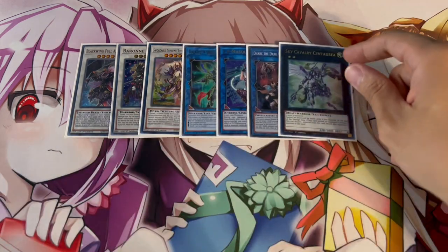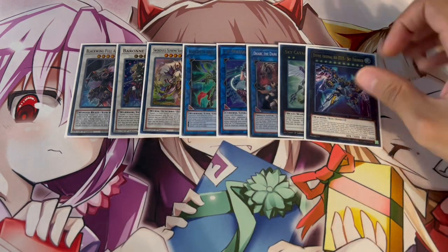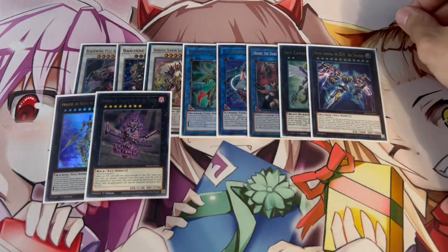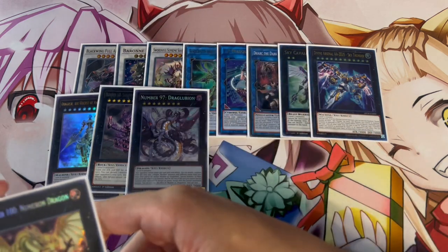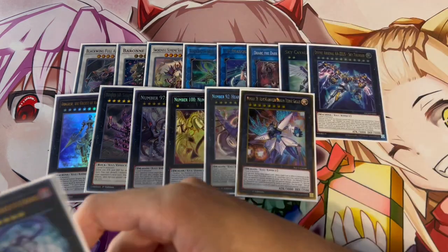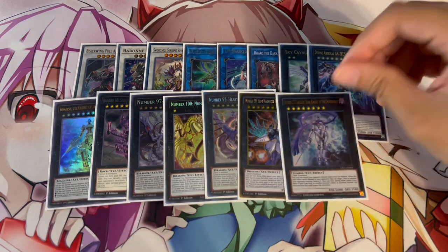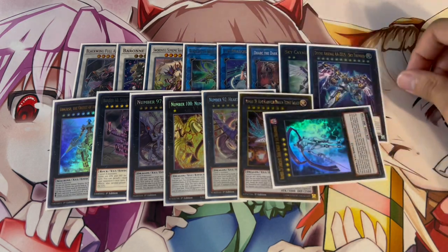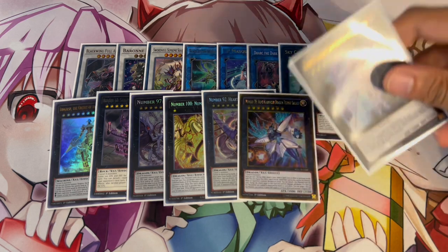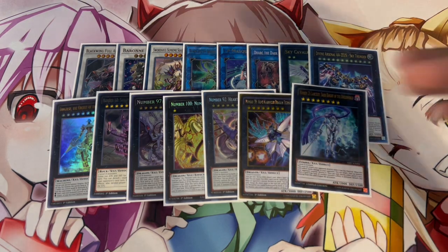We're playing one Sky Cavalry Centaurea because Deep Sea Diva can make a rank 2 on its own, and from there you can go into Zeus — so it's essentially a Zeus target. For rank 8 monsters, Dingirsu is really powerful, and Santaborg is great into a lot of graveyard decks. For the OTK package we have Draglubion, Number 100, Number 92, and Hope Harbinger — your dragon package. Lastly, one Lancelot, which is cool because going into time it can attack directly and win — it's a flex slot that could be swapped for another link monster or level 10 synchro, but I really like it as a win button in time.